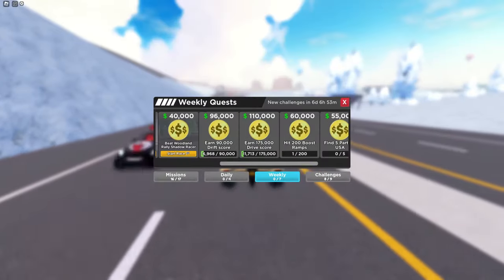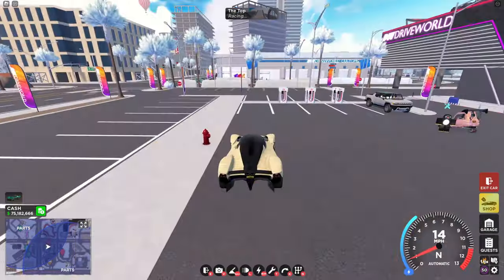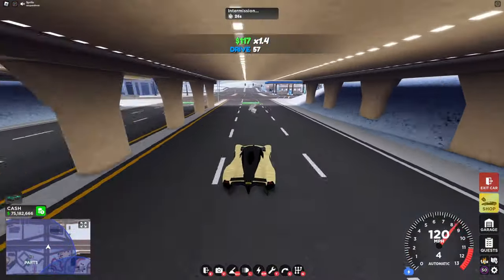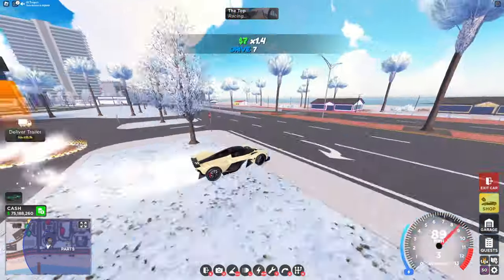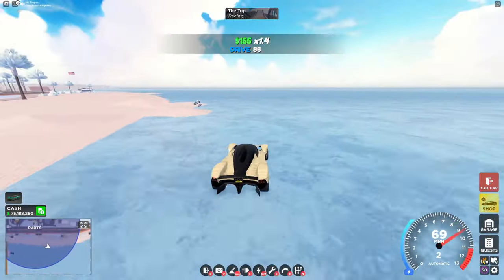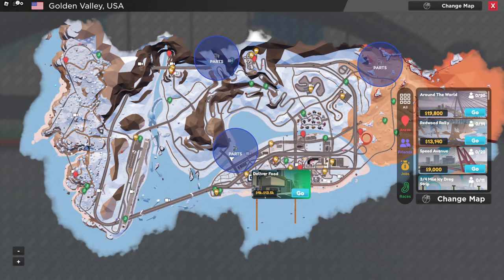With that I'll show you the five parts in the USA map. Starting off with the first part, head over to the dealership right here, and right under this bridge you'll see the first part. For the second part, head over to this trailer delivery right behind the dealership, and right over here by the ocean you can see this part. The third part — head over to this food delivery spot right here.